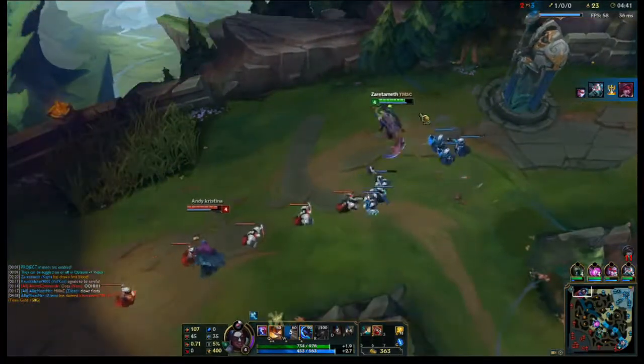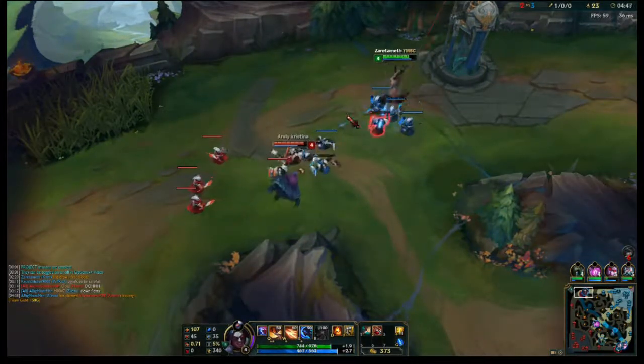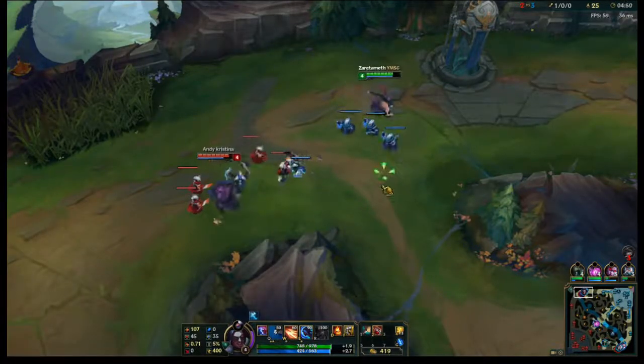Shaco might like other stuff too. Also with one of our secondaries, we got another 5% reduced summoner spell cooldown, putting us at 30%. If we go Ionian Boots of Lucidity, it's another 10%.